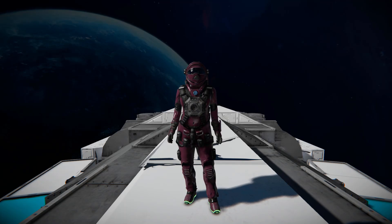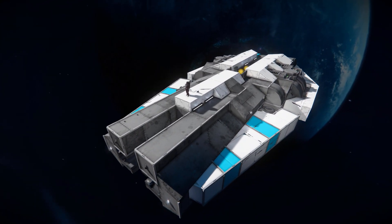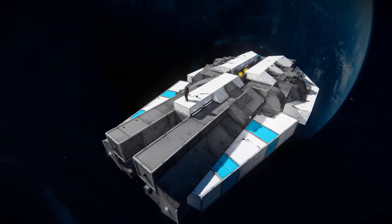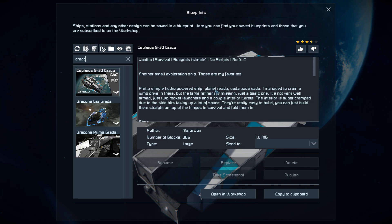Hello and welcome back to another Space Engineers showcase video. Today we're looking at a small fighter called the Cephas S30 Draco. It's a large block ship that uses hydrogen thrusters, has rocket launchers at the front, and features an assembler, refinery, and small interior for survival mode. In the spawn menu it's 386 large blocks, uses no DLC packs, no scripts, and no mods.